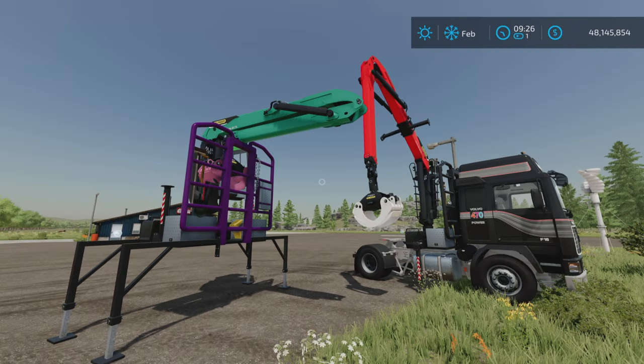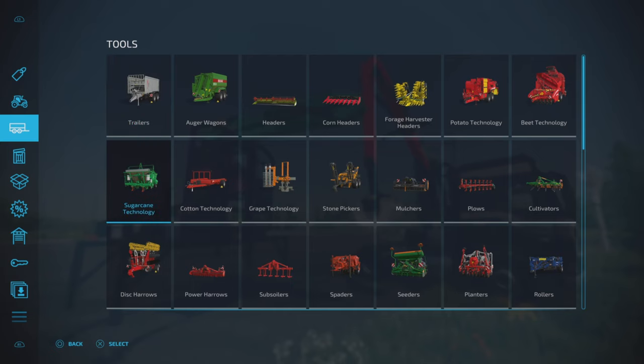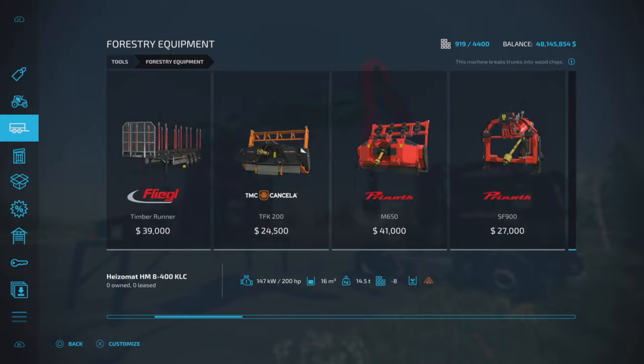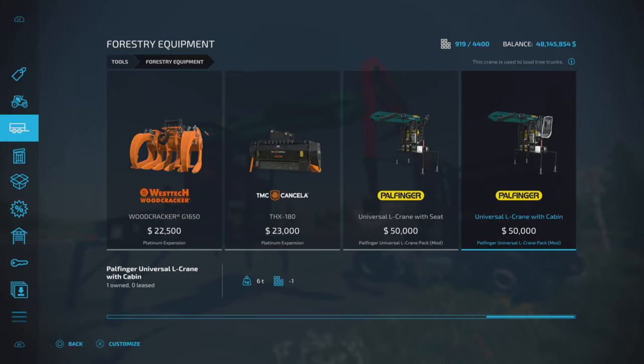We'll look at it in the store. This is where we'll find it under Forestry Equipment. And here they are.